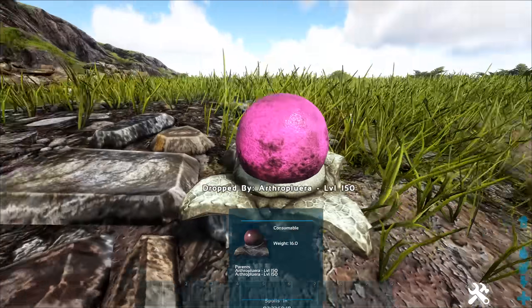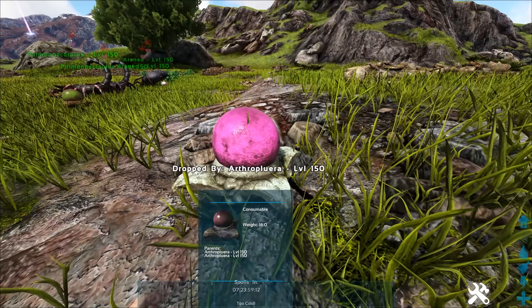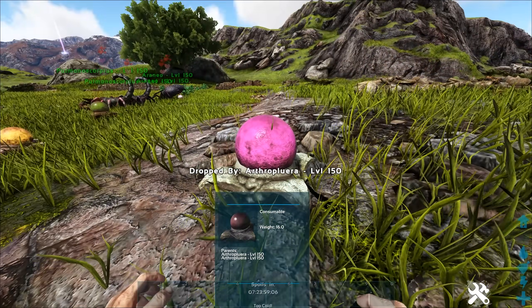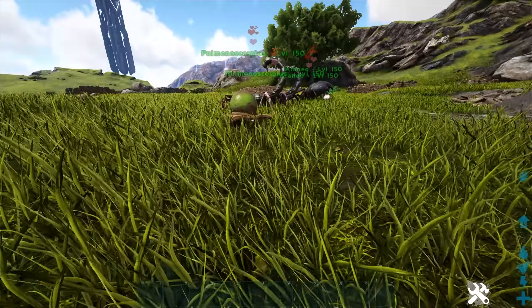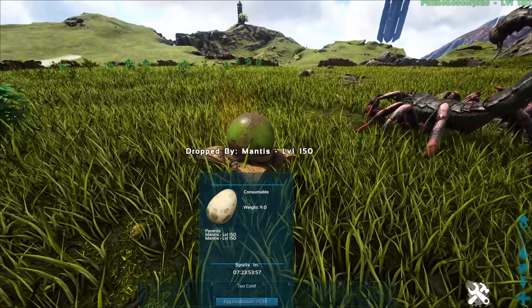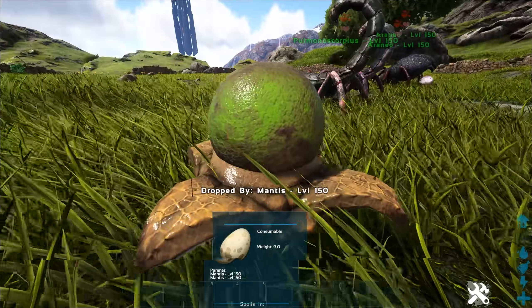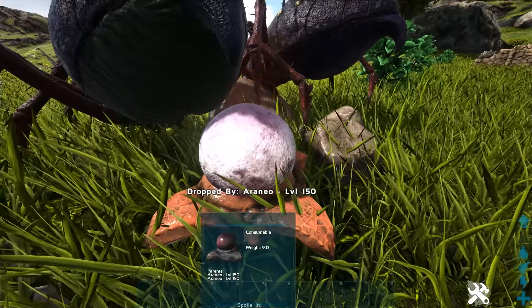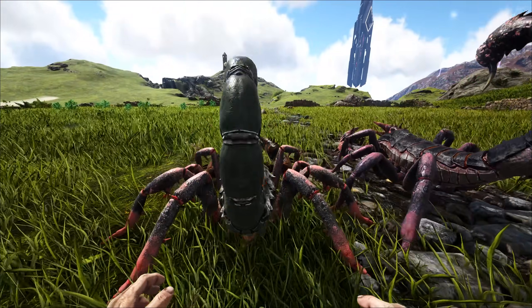With this update, we have a ton of new breedable creatures. We have an Arthroplura egg — you can't pick them up, it's basically the same model as the Bloodstalker egg. We also have Lymantria, also breedable — there's the egg for that. We have the Mantis right here. Unfortunately, when you breed the male and female together, the female doesn't kill the male like in real life, which would have been kind of funny. We're waiting on the scorpion egg and there's a spider egg over here as well.